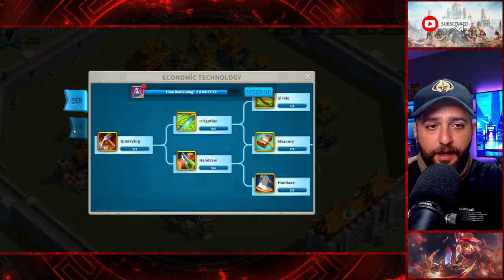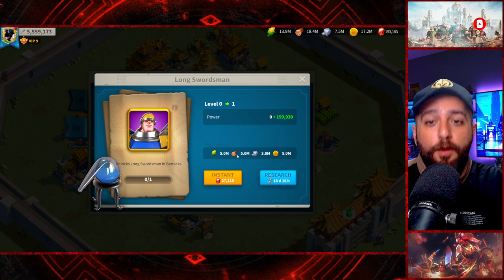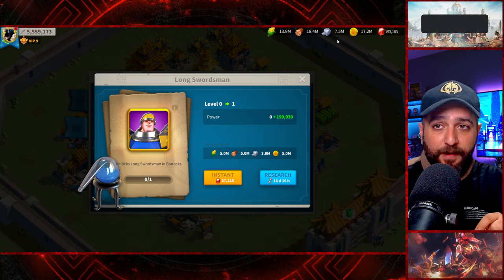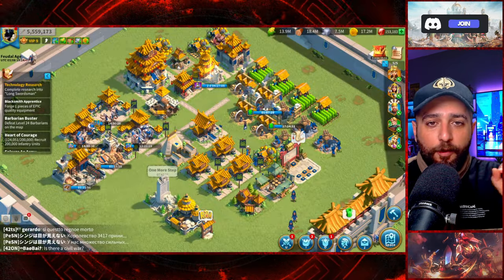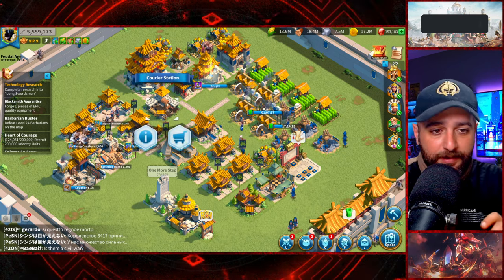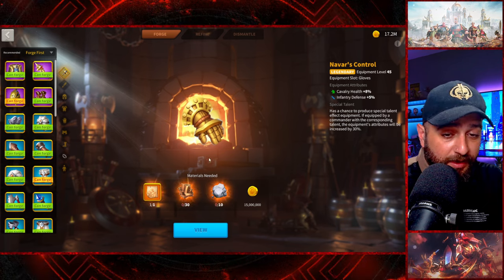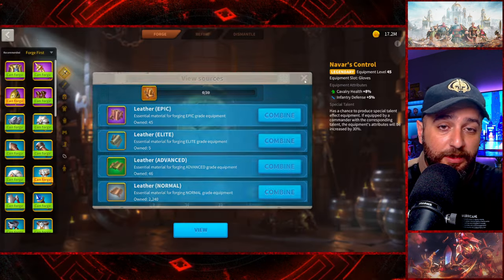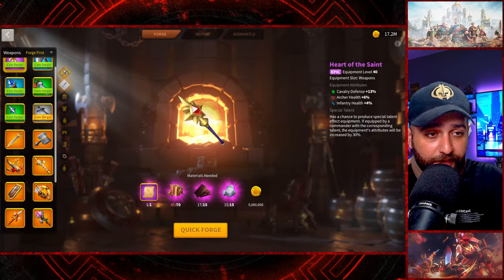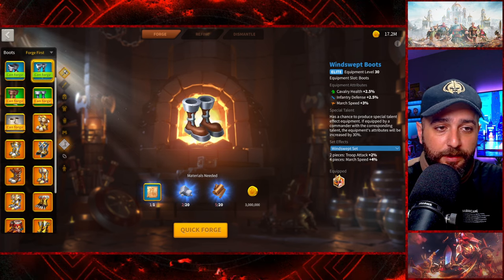My main quest says research into Long Swordsman, which is T4 infantry, and doing that research costs another 5 million gold. I can also spend my wood with that since I'll have around 4 to 5 million wood. Crafting Navar's Control right now just to spend 15 million gold really puts us in a bad spot because we're spending so many materials for it.